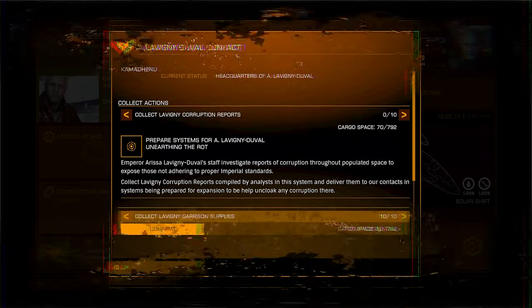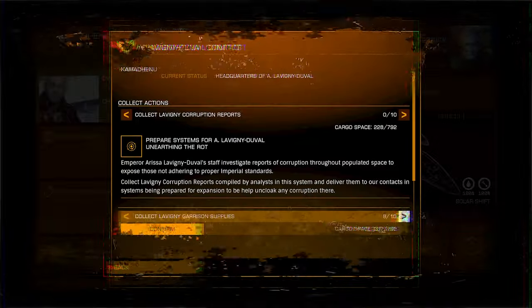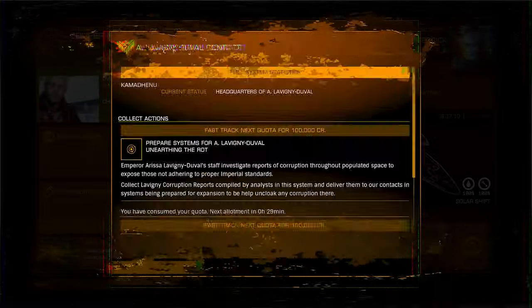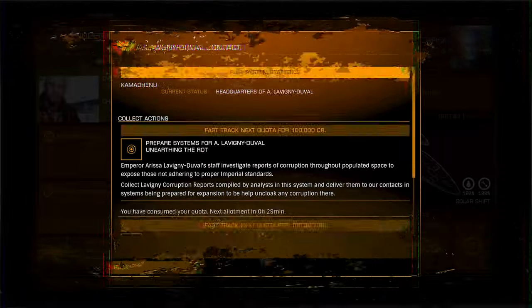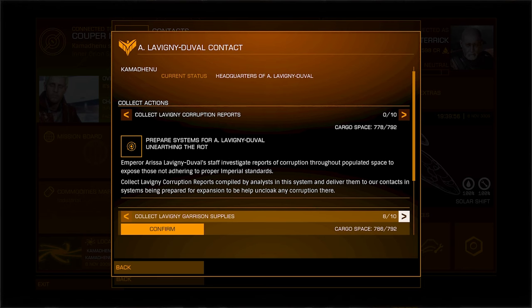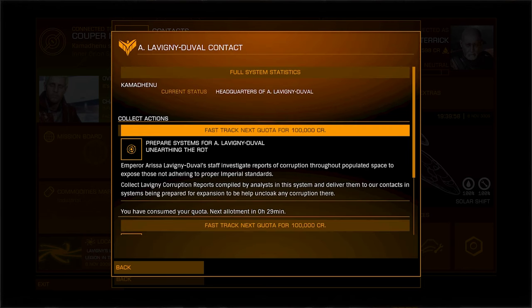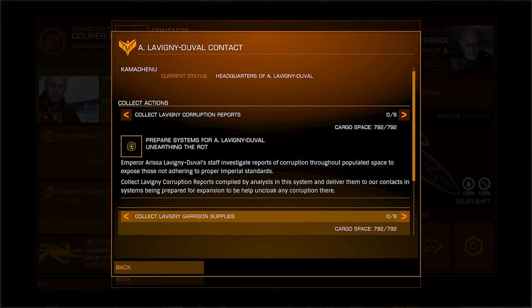I then carried on doing that until my Cutter's 792 tons of cargo was full of the garrison supplies. You do all this to increase your rating with this powerplay faction. Cargo hold at maximum capacity.